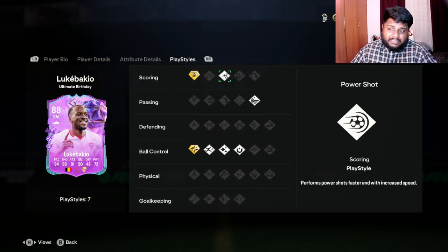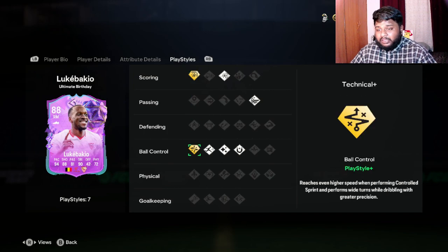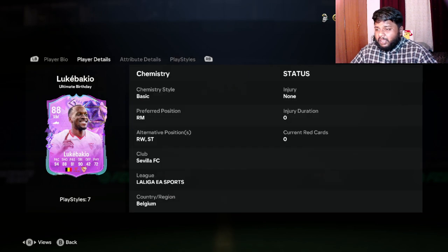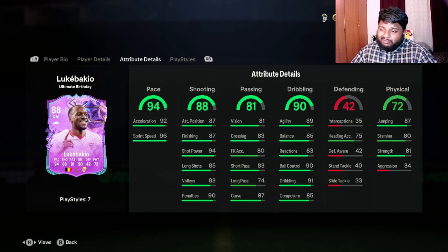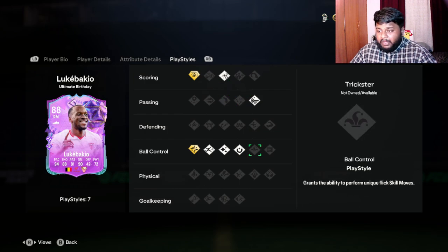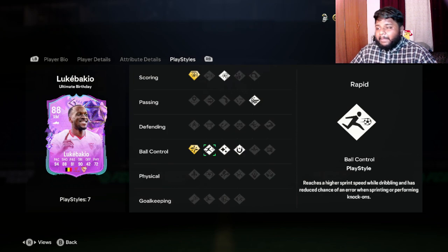Looking at his play styles, he has around seven — four in ball control, one in scoring, and one in passing. His play style pluses are Technical Plus and Finesse Shot Plus. From the right-hand side you can actually curl the ball in — his curve is 87, which is decent. He also has Short Passing, Whipped Pass, First Touch — so when receiving the ball he'll have fewer errors — plus Flair and Rapid.